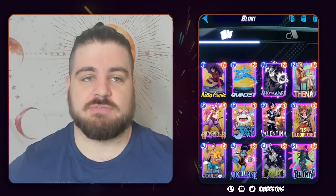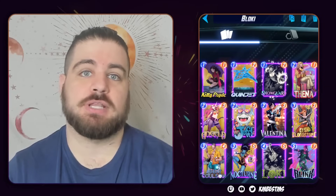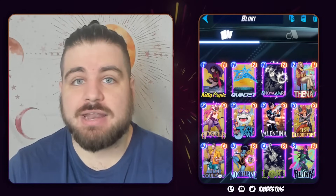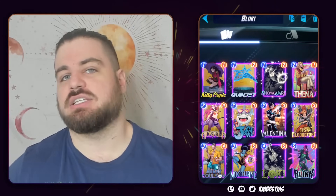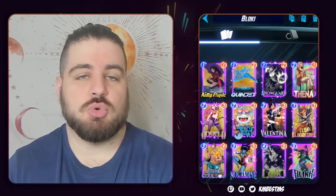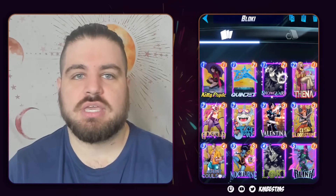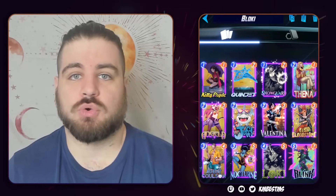The main Blink interaction in this deck for those who are unaware is Blink will turn any of your 3-drops played on turn four into Loki. So make sure you're ordering with that in mind. You have a turn four Agent Coulson — you Blink it into Loki. That's very good. That's the staple bread and butter play of a Blink Loki deck. It basically means that when you didn't draw Loki, you effectively have turn five Loki in the form of Blink and a three-drop.